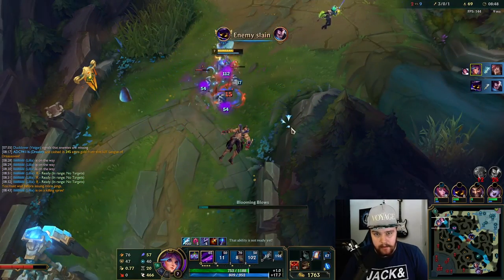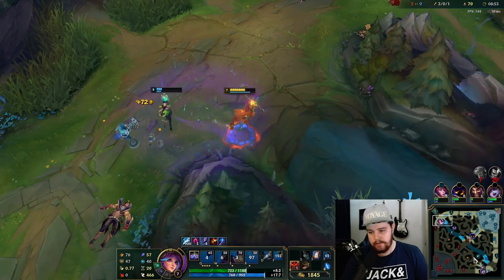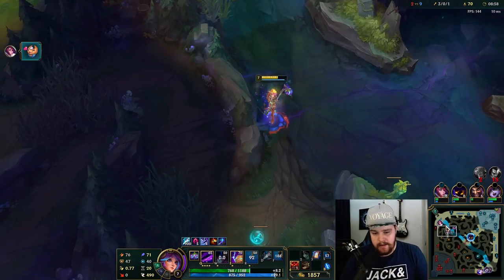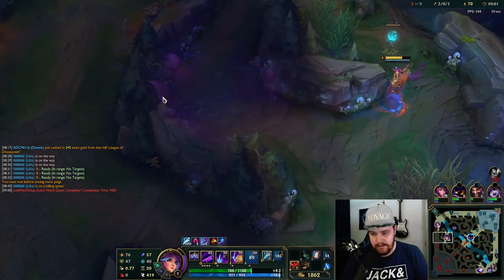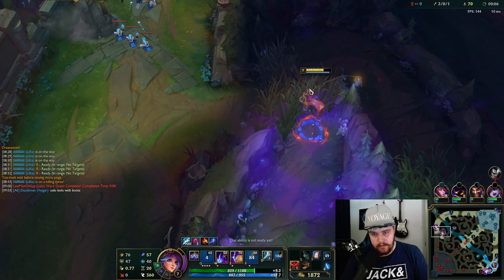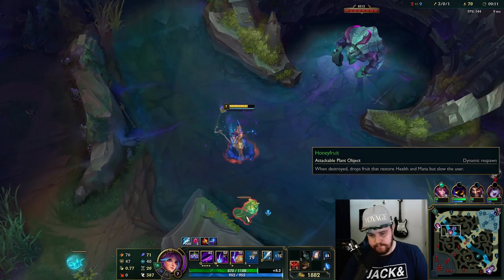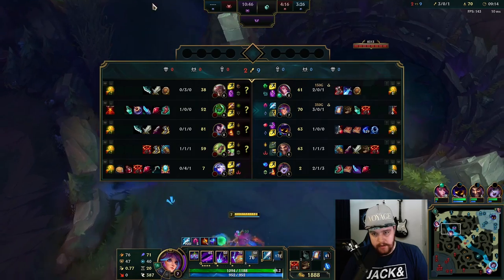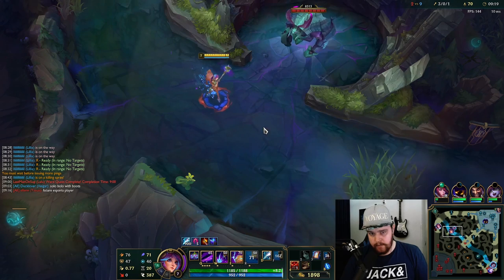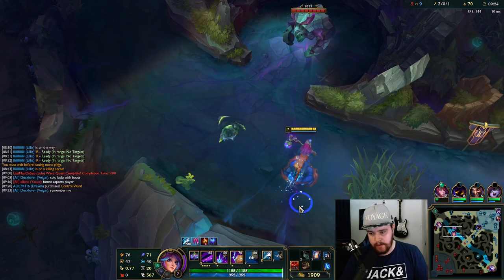My passive timed out on Zac — my ult didn't apply properly. That's so unfortunate. He actually just left — okay, fair enough. I just insta-ran towards there for the counter gank situation. I definitely want to look for this scuttle right now. I'll play it calm and be able to back for my Liandry's after this as well, so that's definitely what I'm going to do.